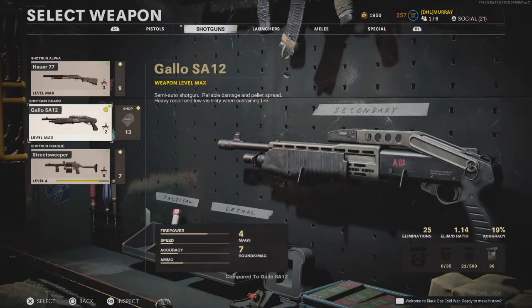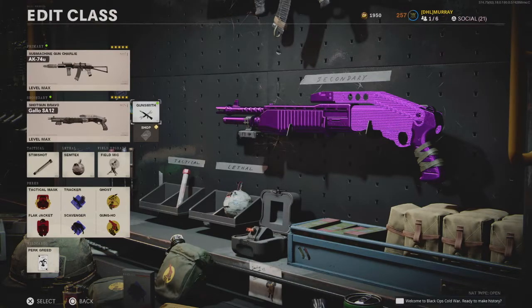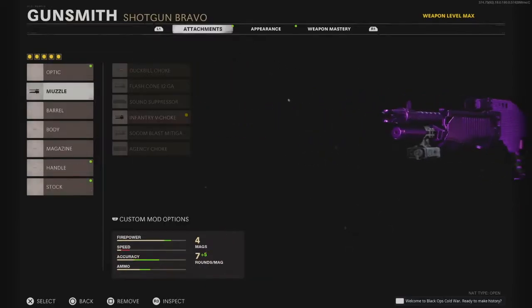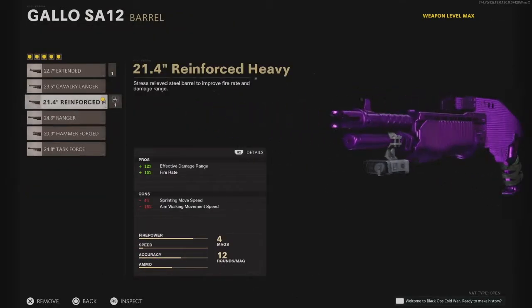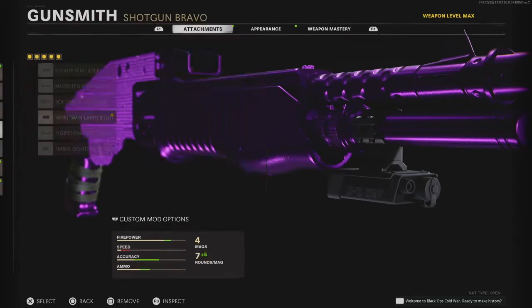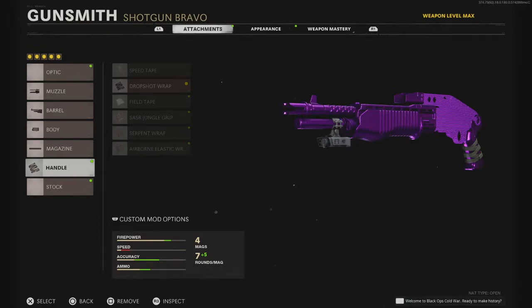For the secondary, we're going with the Gallo. I've got purple diamonds on it. Let's go to gunsmith: Infantry V Choke for the ADS spread, 21.4 Reinforced Heavy for the barrel, SWAT 5mm MW Laser Sight for the body, 12 Round Tube, and the Drop Shot Wrap. Try this out — honestly, you can't go wrong.